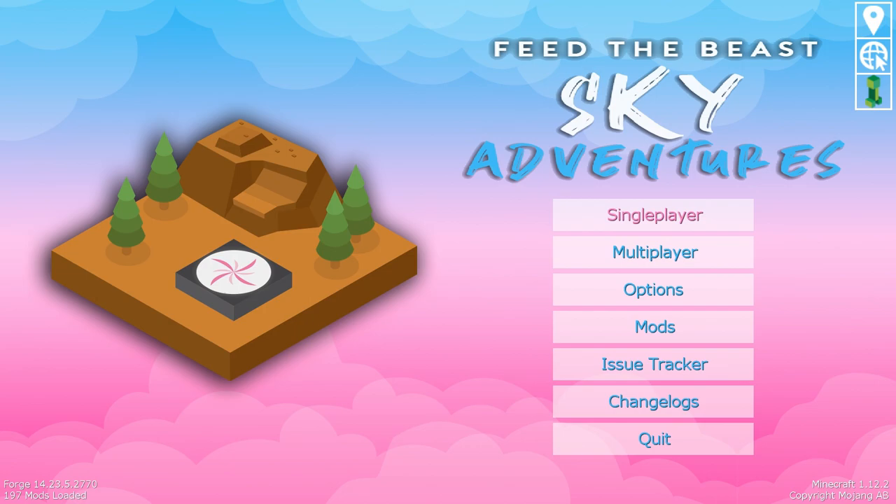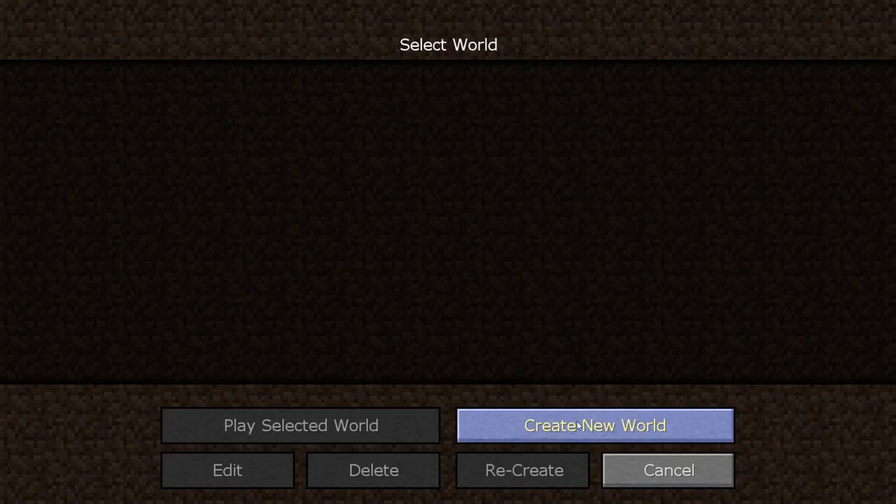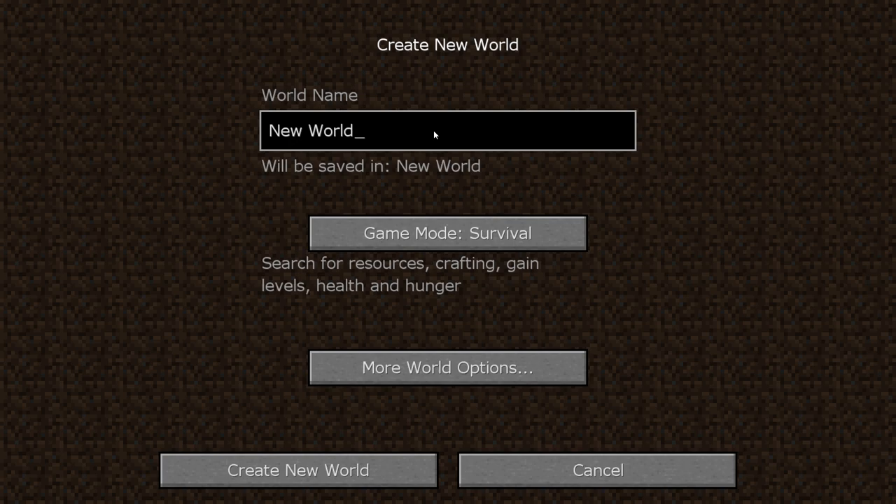We're going to start this up right away, get set up, and see how it goes. We're going to create a new world and call it T77 — doesn't really matter. Hit create new world. I've played just a little bit of this, maybe 15 minutes, and it's really a lot of fun. The graphics are very clean. It has some nice things in here.